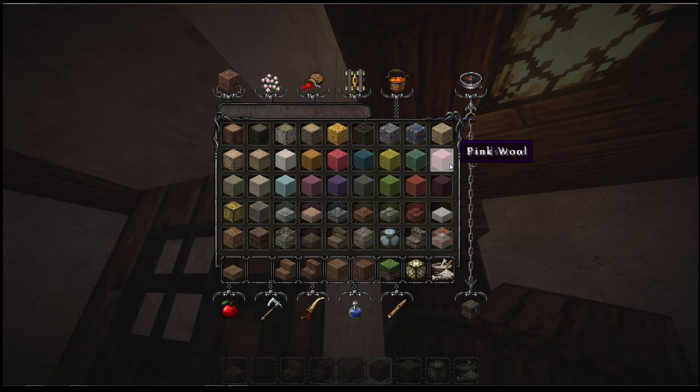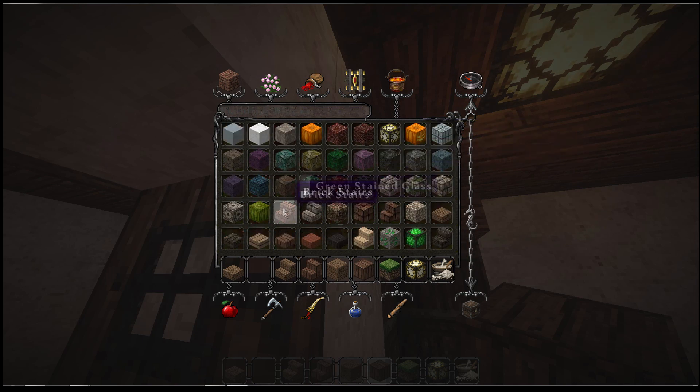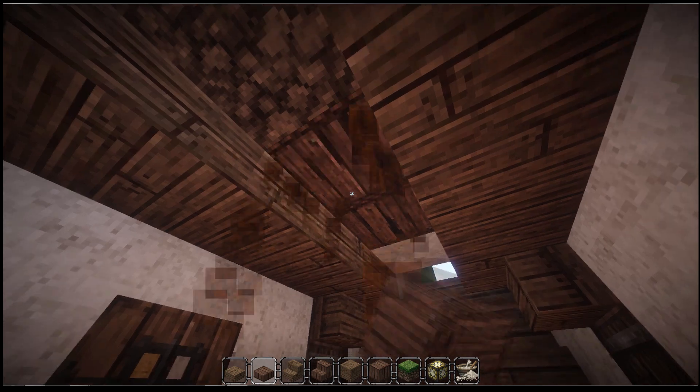I don't want this — I want the actual slabs. Where are your slabs? There you are, slabs. You want to make it kind of a bit lower down, I think. That makes sense.